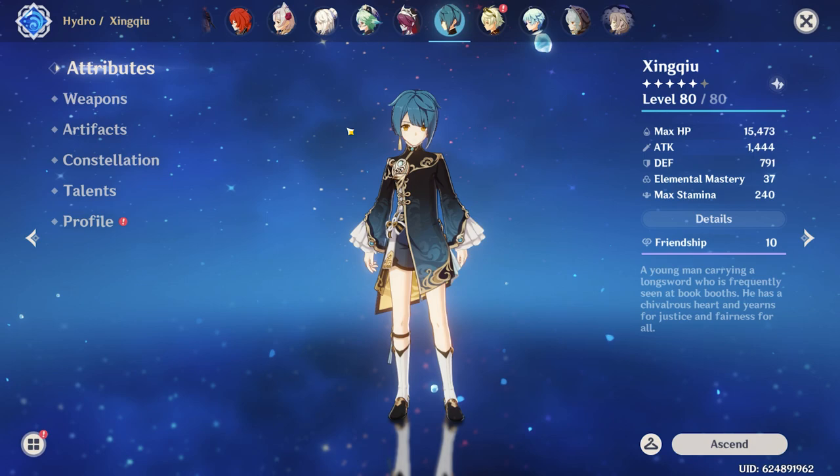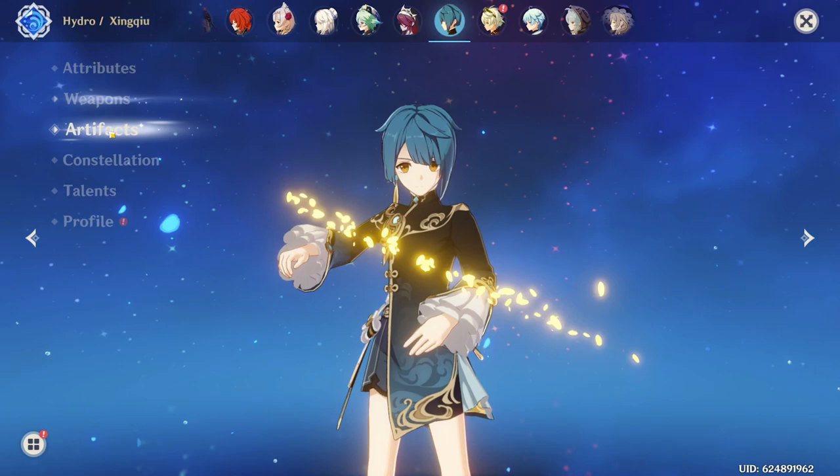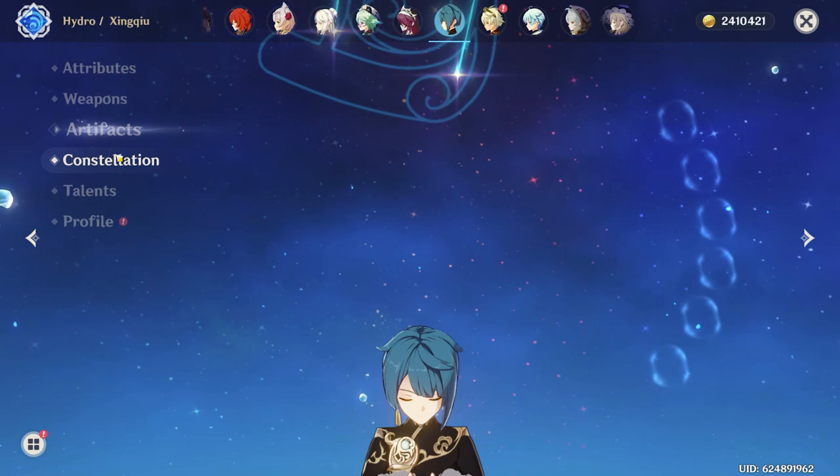Xingqiu, level 80. His crit split is 53-112 with 211 Energy Recharge. The weapon is Sacrificial Sword at R5. Artifacts are two-piece Heart of Depth and two-piece Noblesse Oblige — I'd like to get a four-piece Emblem on him eventually, but I already have so many four-piece Emblem sets on other characters. Constellation 6, talents are 1-10-10.